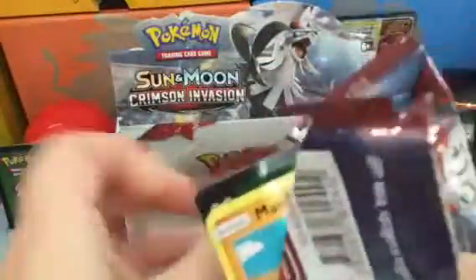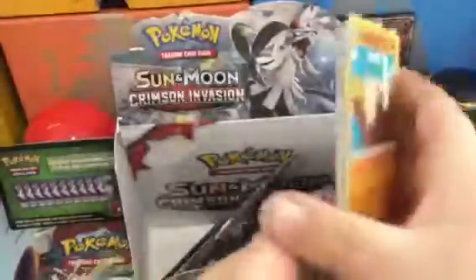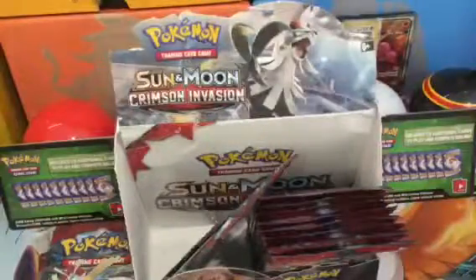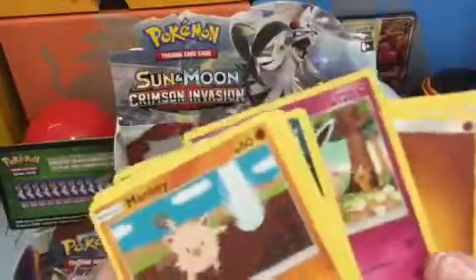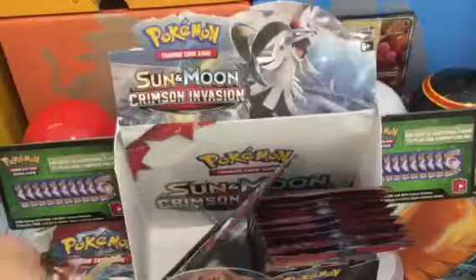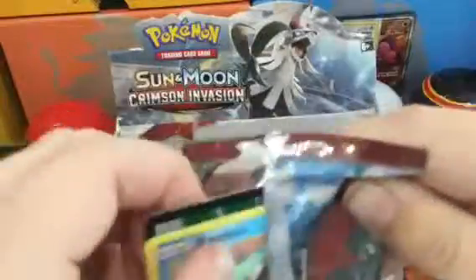I can already tell this is the green code — yeah, green code. So there's that, and we'll just go through it. Reverse rare — yeah, okay, two reverse rares! We're doing great on this. There's the Liligant — he looks so mad!